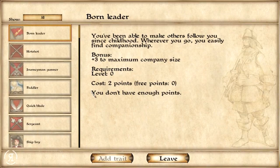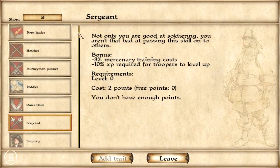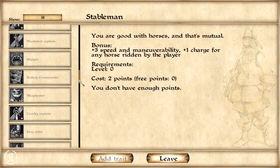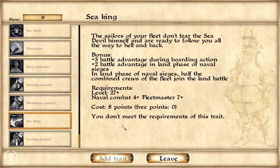Let's spec into firearms a little bit, and then check out traits — this is very new to me. One trait reads: 'You've been able to make others follow you since childhood; wherever you go you easily find companionship' — giving bonuses of plus three to maximum company size. There's also Sea King: 'The sailors of your fleet don't fear the sea devil himself and are ready to follow you all the way to hell and back' — giving battle advantage during boarding actions as well as landing phases of naval sieges. Naval sieges — that's new and wonderful!